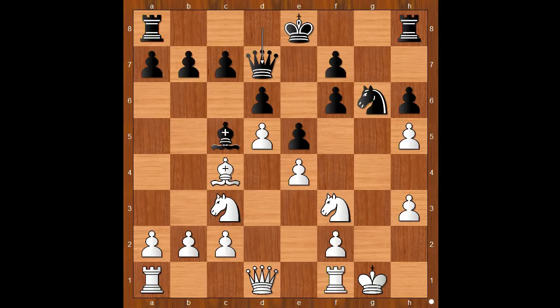Queen to d7 was played. Did Prince Daddian forget about his knight? h takes on g6, queen to h3. This is the critical moment of the game.